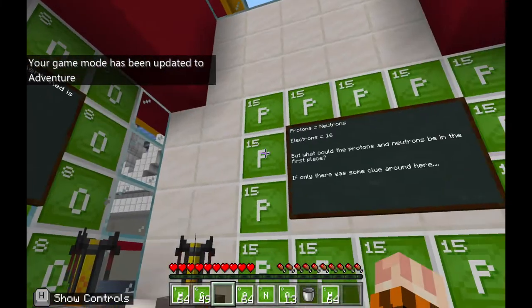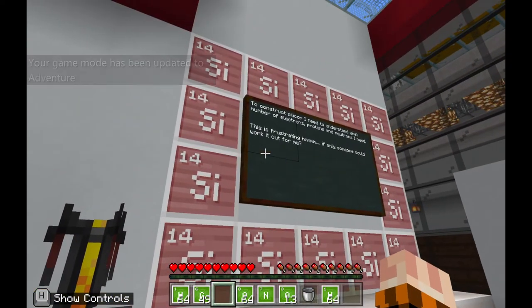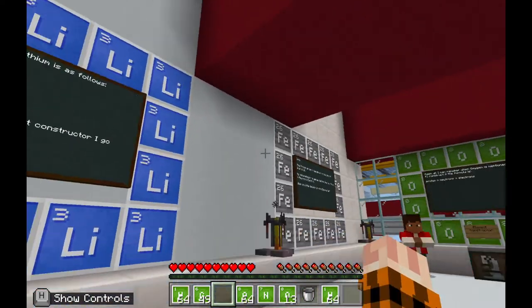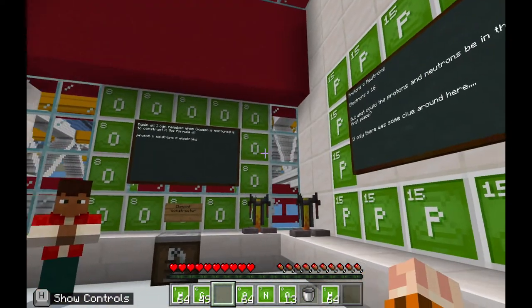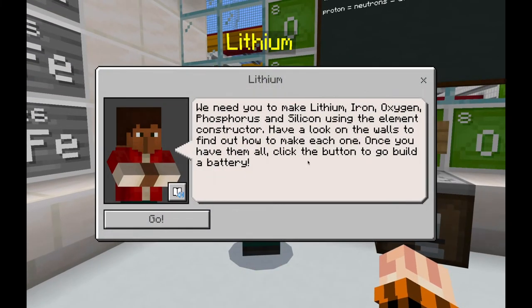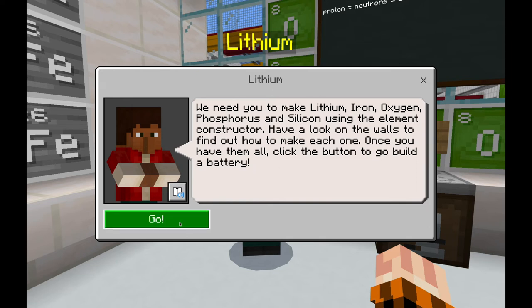On the element constructor, you can adjust your protons, electrons, and neutrons. When you get the right number, you'll be able to create an element that pops up, and you just click on that to put it into your inventory. You need to do this for each of the elements — there are clues on the boards about how to construct each one. Make sure you make lithium, iron, oxygen, phosphorus, and silicon. Once you are ready, head over to your lithium NPC, click on them, and then click go.